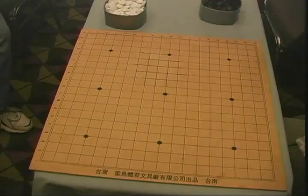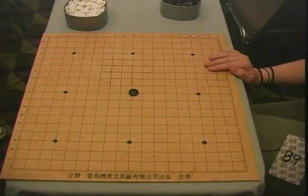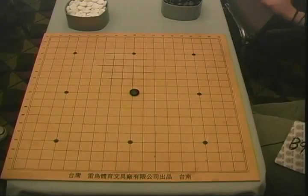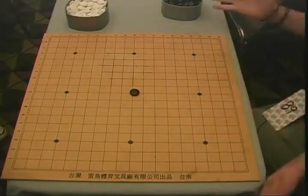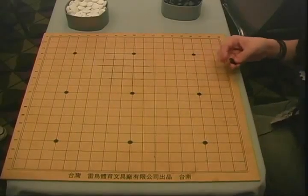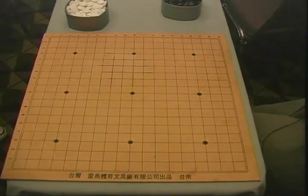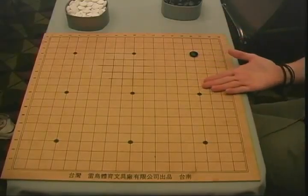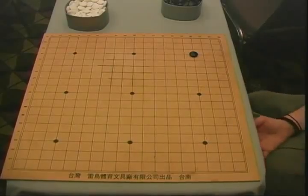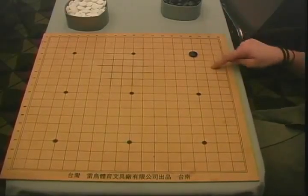How about playing directly in the center? Four liberties, all options open. But why is this not a good move? It's neutral — you have no control over anything. You have options to go in any direction but no advantage. These dots on the board are called star points and they help with counting.